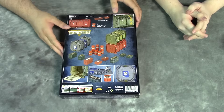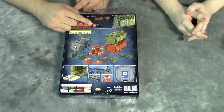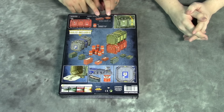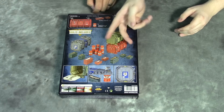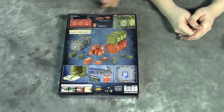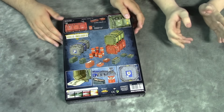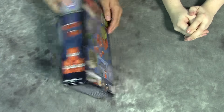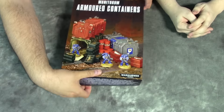Alright, we've got the Munitorum Armored Containers here — armored with a U, they are British English. Here's what's actually included: you get three containers, nine Promethean barrels, and twelve supply crates — six large and six small. They're painted up in a couple of different schemes, which is nice. Of course, the figures on the front are not included — you don't get three Space Marines with this box.